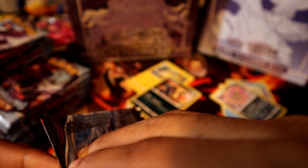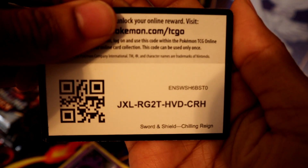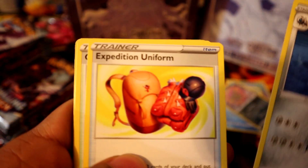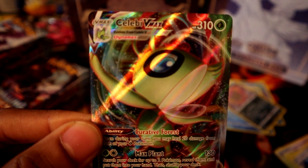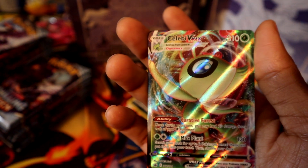First holo hit out of the set — Speed Drill. Let's see if we can do better in this pack. Darkness energy, Larvitar, Old Cemetery, Koffing, Delibird, Farfetch'd, Porygon, Larvitar, and Celebi VMAX! Sorry, I hit the camera. We're on the board — we got a VMAX!